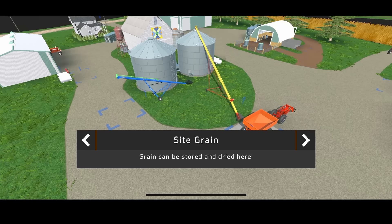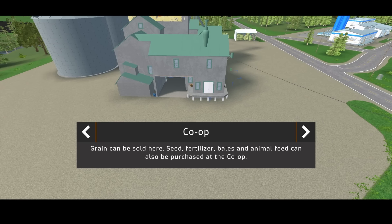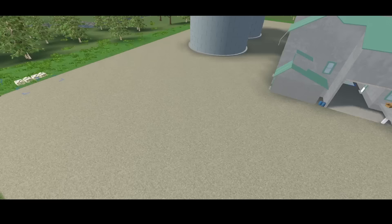Grain site — co-op is where you're getting hydrous, P and K, urea, and seed. You get pretty much all of it right there at the co-op fill point.